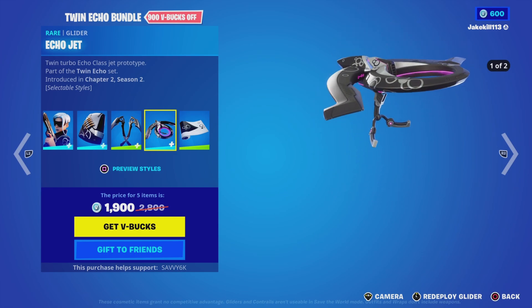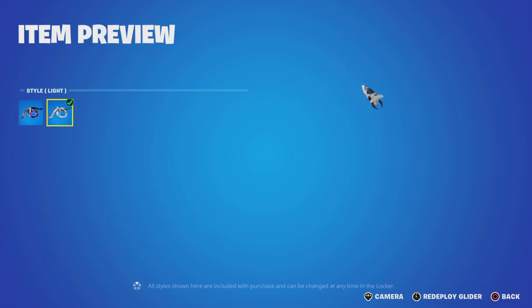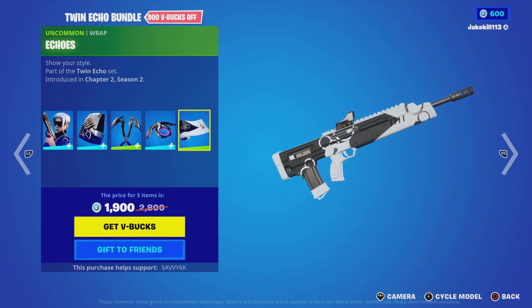We've got the Echo Jet Glider, we've got the Dazzle, Dark and Light, and we've got the Echoes Wrap.